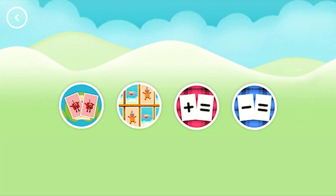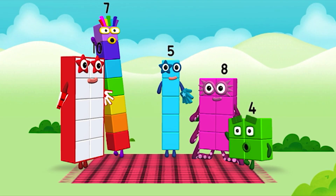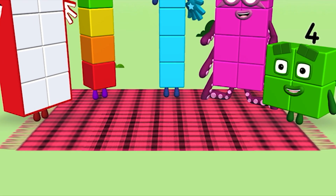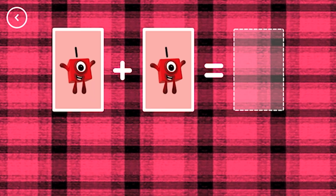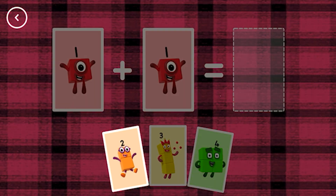Choose a game to play. Add it up. Hello! If you start with this many and add this many, how many do you have all together? Solve the sum by choosing an answer card from the bottom of the screen.